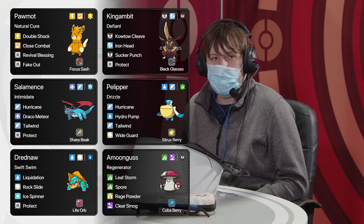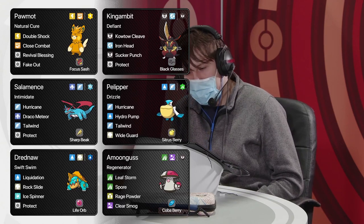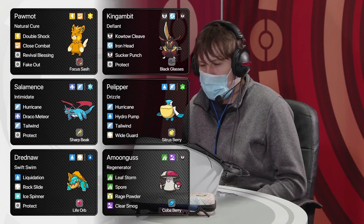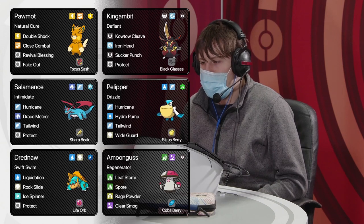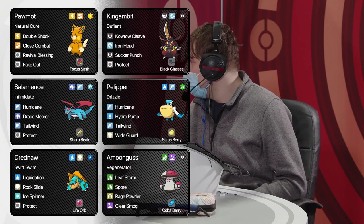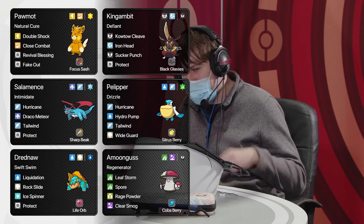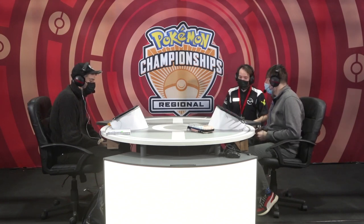On Bartosz's team, we've got that Rain Core, plus great support Pokemon in the form of Pawmot and Amoonguss. Revival Blessing is going to be very impactful — Bartosz was saying he was playing with six and a half Pokemon yesterday, so Revival Blessing seemed to be a key strategy for him in day one. We'll have to see if that continues into this top cut. King Gambit was also very frustrating yesterday — you just weren't able to KO it without the right utility.